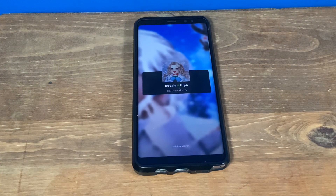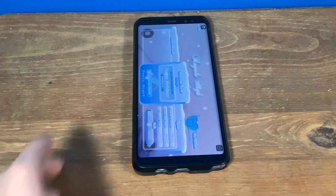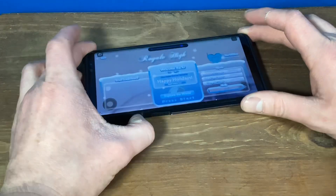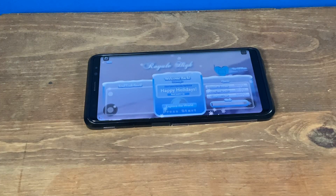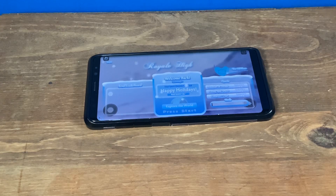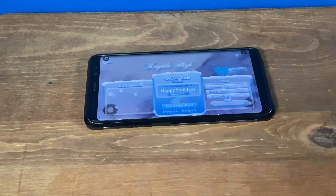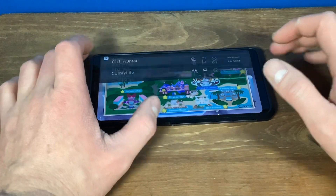There are a few spikes here. The Note 8 has 6 gigabytes of RAM and 64 gigabytes of storage which is expandable. It has a Snapdragon 835 in it. The Google Pixel 7 has Google's own Tensor G2 chip with 8 gigabytes of RAM and 128 gigabytes of storage, which is not expandable.